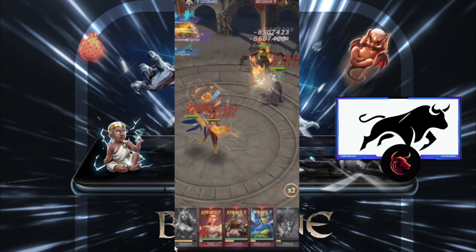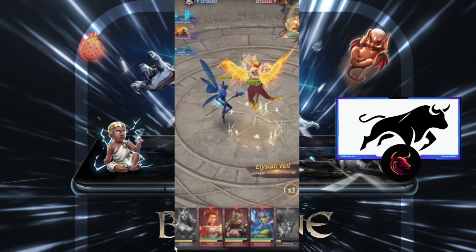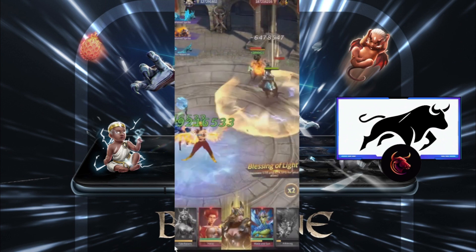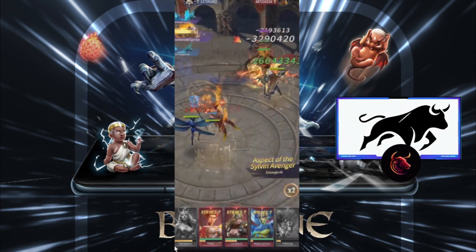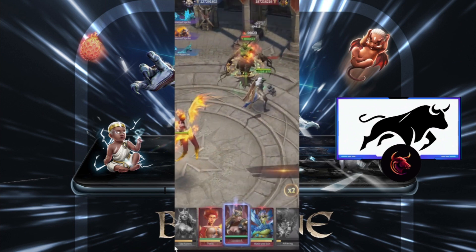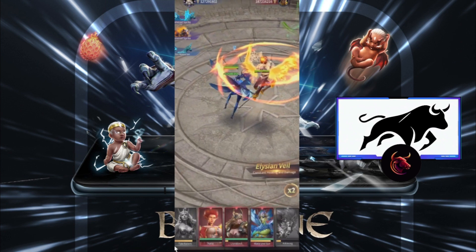She has a ton of life and she's built with Brutal, Energetic, Honorable, Loyal, and another clan trait for reducing damage. That's why she's so annoying. As you can see, she's not going down.